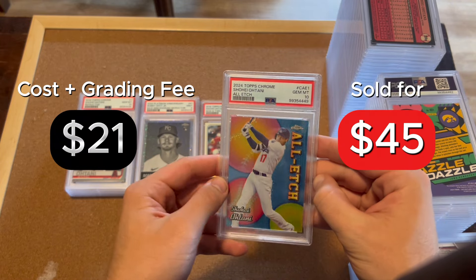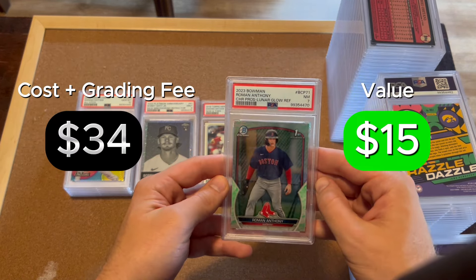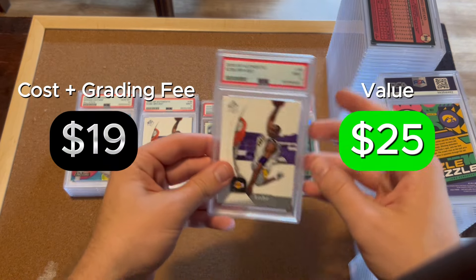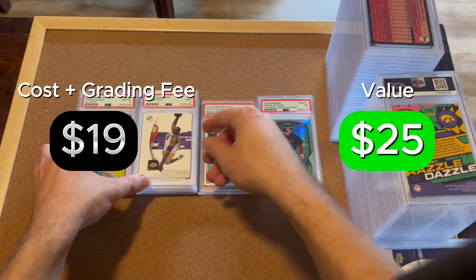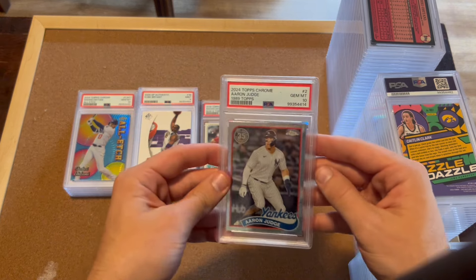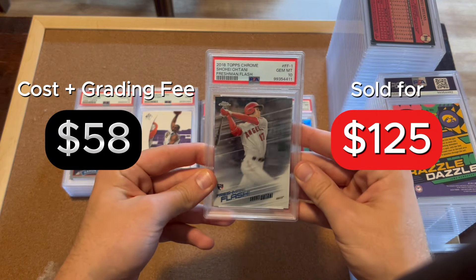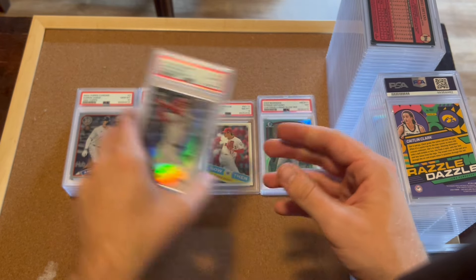All Etch — I have a few of these, just sold one for $50, hopefully I can get that price out of all of them. Another seven here — this grader for whatever reason likes to give out sevens. Some more Kobes — tougher grader actually; didn't get a single 10 on the Kobes, and I went four for eight on the other order. I'm not worried because I'll profit with the nines. Happy to gem these. We got the Otani Freshman Flash too — really nice looking card paired with the Judge, and I'm really happy that they both gemmed.